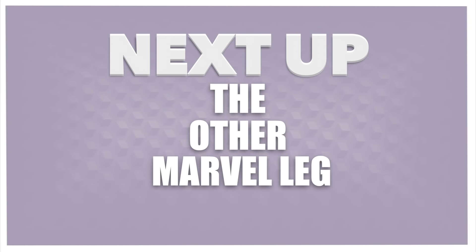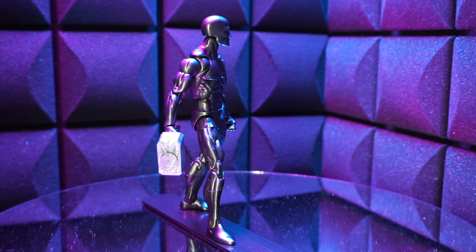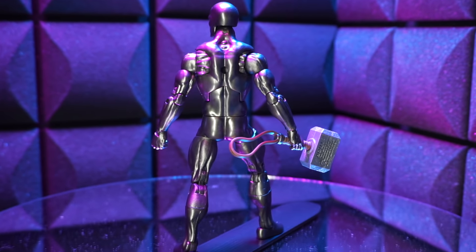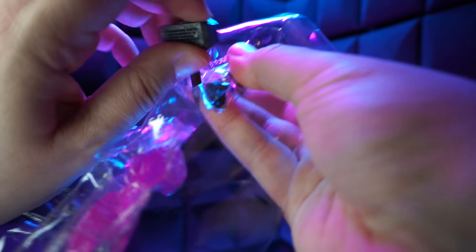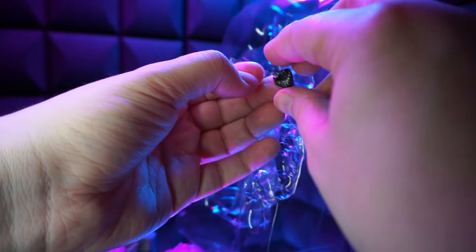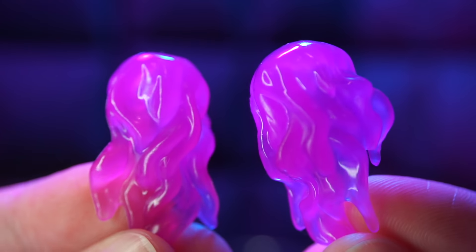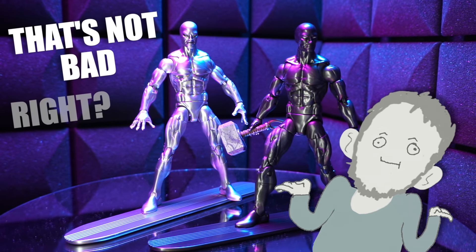Next up, the other Marvel Legends one. This one's a darker version of the first one, but unlike that first one, I have all the accessories because I just opened it. He comes with Mjolnir, some punchy fire blast effects, and the board. Here they are together. That's not bad, right?